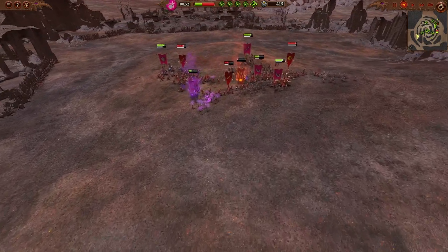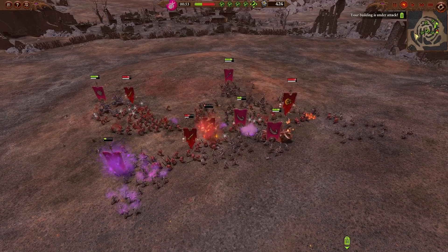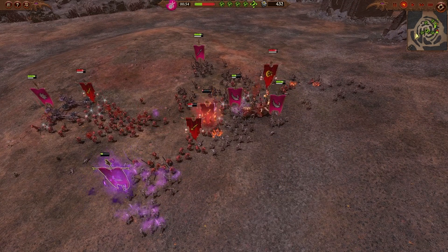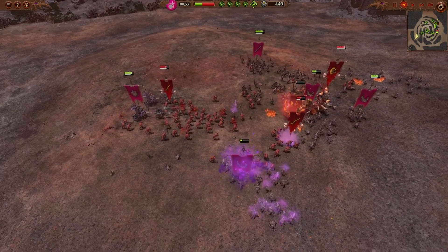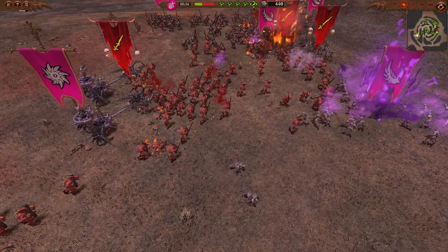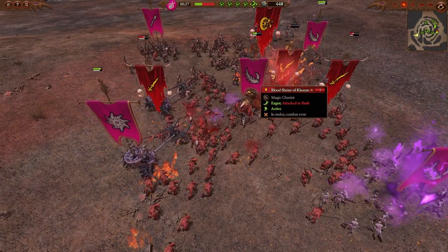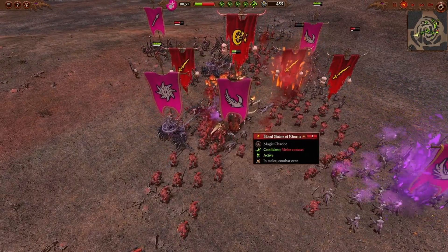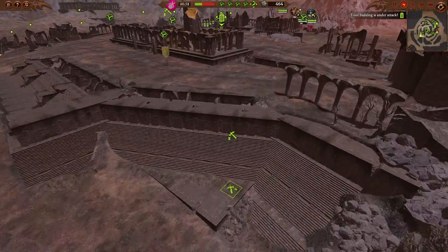Over on the flank, as expected, that initial group of Blood Letters decimated by my Seeker Chariots didn't last long. I did lose at least one group of Daemonettes, but the Blood Letters are never able to maintain their numbers — they're about to get spanked, as Slaanesh would say. The Blood Shrine of Khorne is finally starting to do some damage, but it's going to be too little too late. First Blood Letter unit gone.